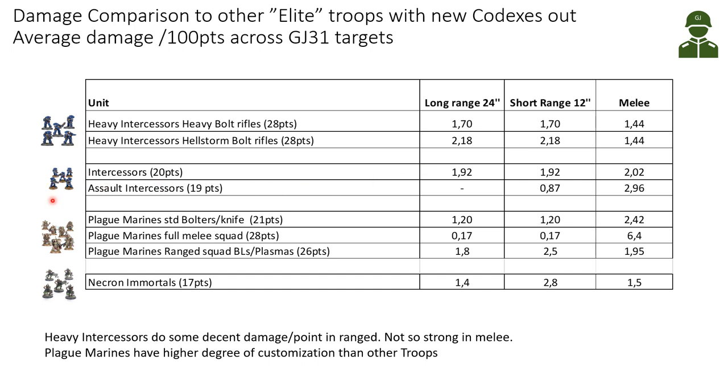Looking at other Space Marine troops, the Intercessors and Assault Intercessors have quite similar damage per point compared to the Heavy Intercessors. Assault Intercessors don't have high long-range damage output - only pistols - but in melee they have extra attacks and a better weapon, so they do better melee damage. Down here we have the Death Guard Plague Marines with standard bolters and knife configuration at 21 points per marine. Compared to Space Marine troops, Plague Marines are better in melee per point except against Assault Intercessors, but they fall behind in shooting at long and short range with the standard configuration.